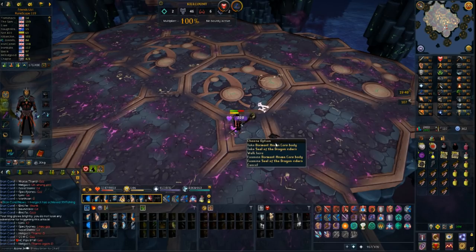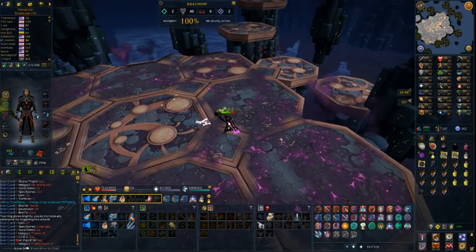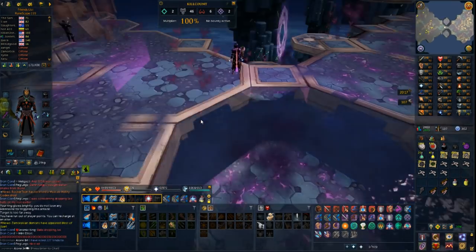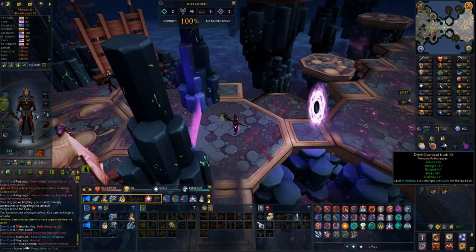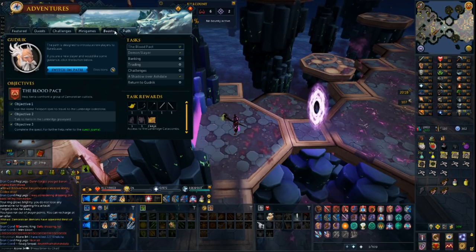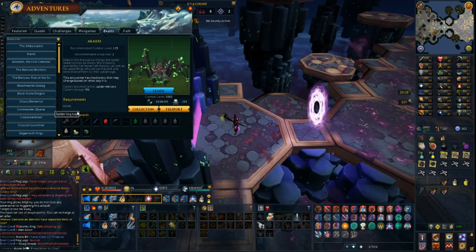I actually got a drop - it's a dormant anima core body. Not really what I wanted. I don't know if I have another one already in the bank, but I kind of just need the crests or the dragon rider lance at this point. So I've done like 105 kills now overall and my aura just ended, so I'm going to do some Araxor now. The paths are the ones I really need because I already have the spider leg top, so the spider minion path is perfect.